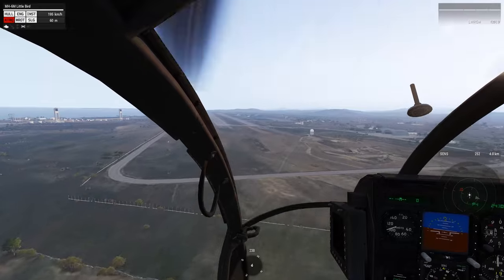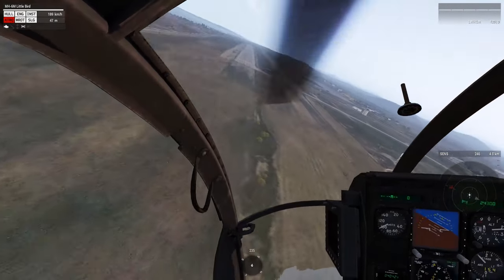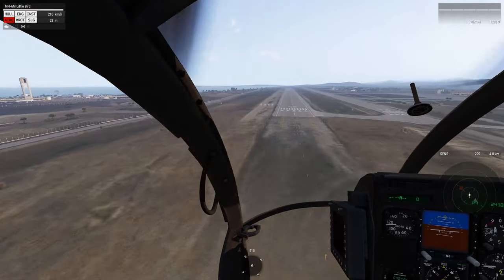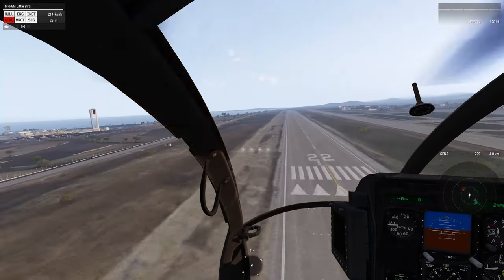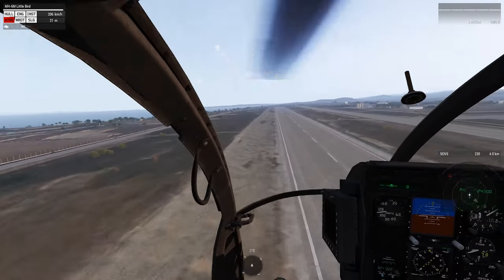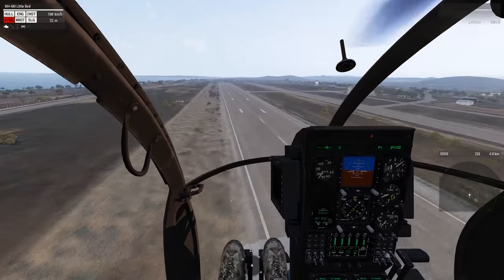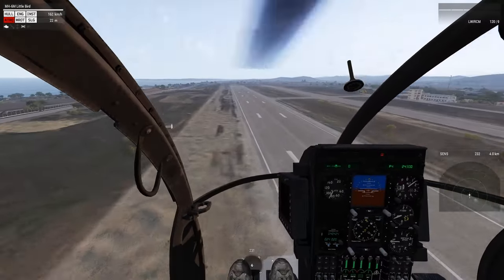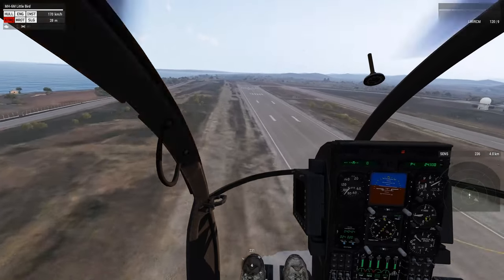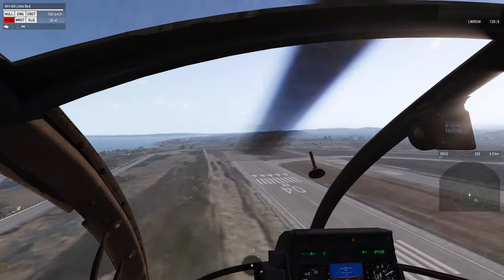So now how do you land? There are two ways I'm going to recommend — actually one I recommend and one I don't. If you're a beginner you may want to do the very easy way: turn on auto hover, go really high up, then your helicopter will be at zero speed and you can just let it down. Very easy and beginner friendly, but also very dangerous in the sense that you can get shot down really easily when you're up high in the air and not moving.